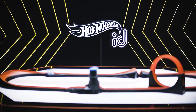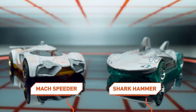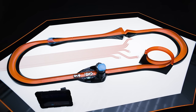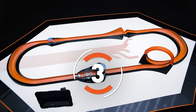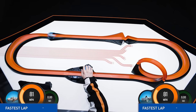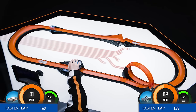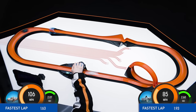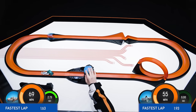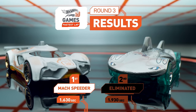This is the moment we've all been waiting for! It's the championship race and the Smart Track is at max distance with a jump added for the ultimate challenge. Both cars are racing on the Smart Track at the same time. The fastest lap wins the title! Mach Speeder takes the lead with 1.63 seconds. Last lap — Mach Speeder wins with a time of 1.630 seconds!